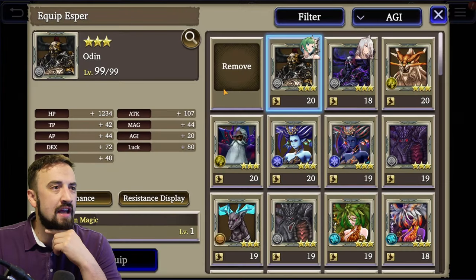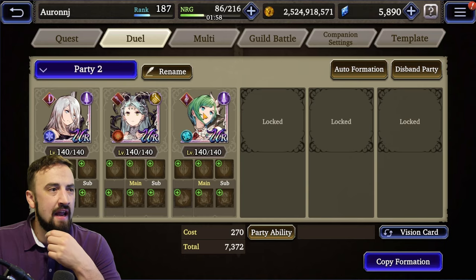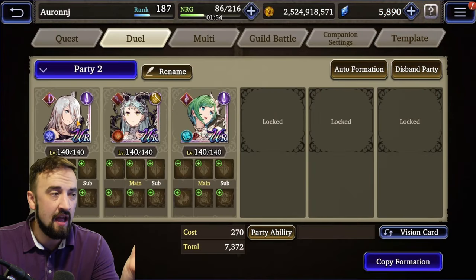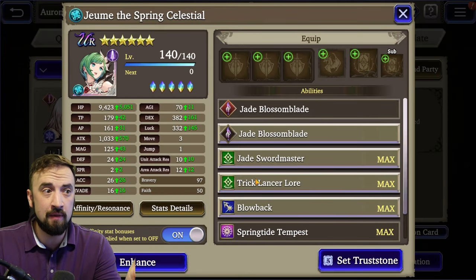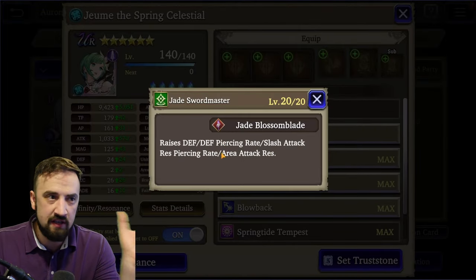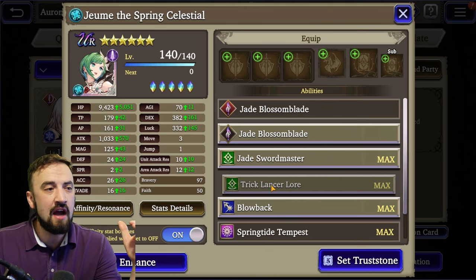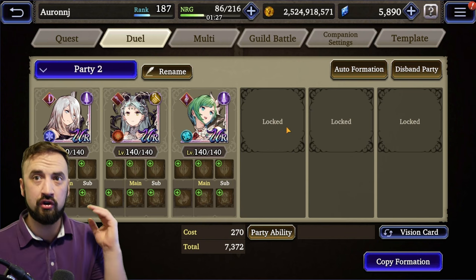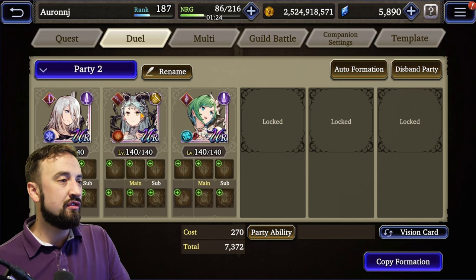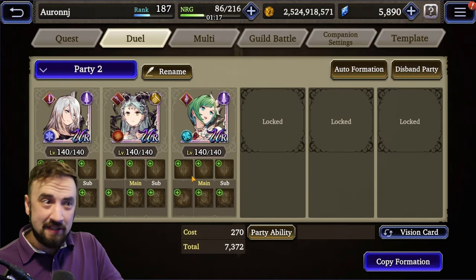For Joom's esper, I'm actually going to take regular Odin off and switch to Dark Odin. I want Joom and A2 to be pretty synced up with agility — Joom starting at 70, A2 starting at 68. I'm not running Joom's agility steroid; instead I'm running Trick Lancer Lore. You always run Jade Swordmaster for defense, defense piercing rate, slash piercing rate, and AoE resist. Trick Lancer Lore gets me critical hit rate and defense piercing rate. Shalza coming in at only 65 is naturally slower than the other two.